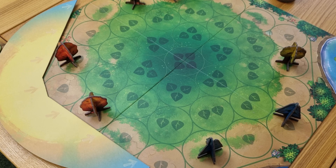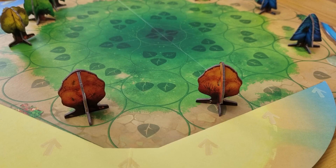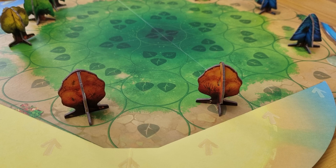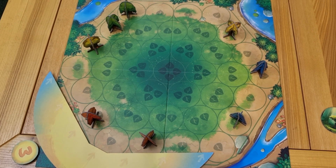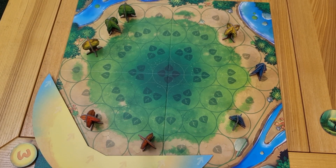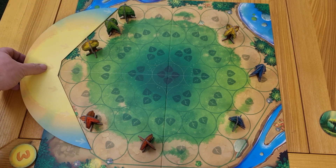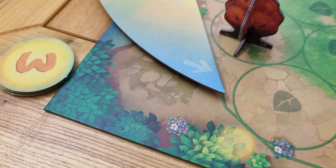The sun shines light on trees across the board based on its position. Arrows on the board show how the light travels across each row. At the end of each round, the sun moves one position over. There are six positions in total before completing a rotation. When the sun returns to its start position, you remove one of the sun disks to indicate how many rotations are left in the game.